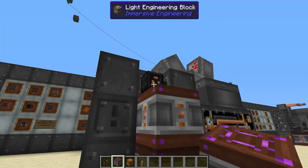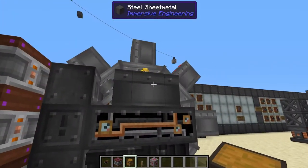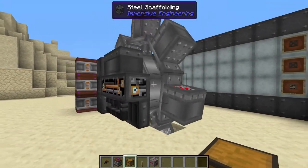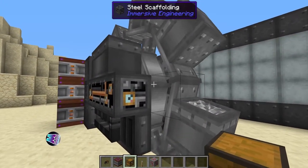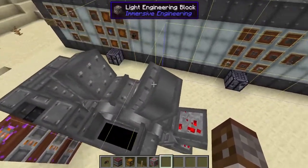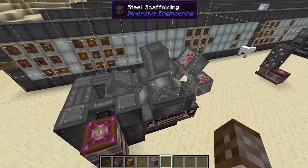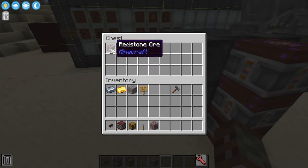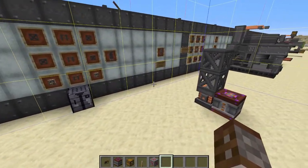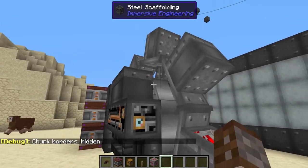Now we know where everything is — let's actually power this up. We'll place a chest on the back here so it doesn't just spit everything on the ground. As you can see, this is only mining up some red stuff. When you actually start mining, yours is probably going to act a little bit differently. What's coming up with different textures is actually just the byproduct of sulfur, because it's mining something specific under here — it's not mining redstone ore, it's mining cinnabar.